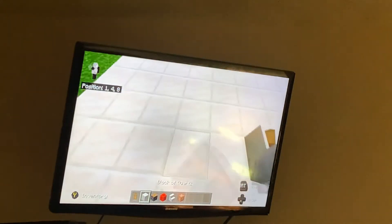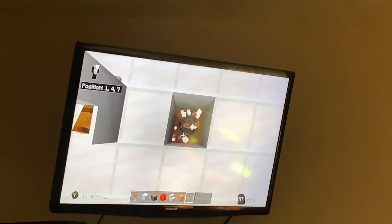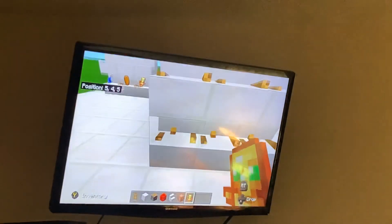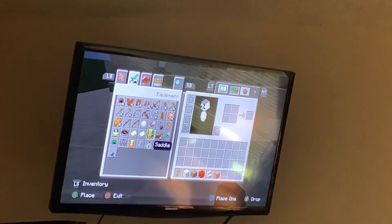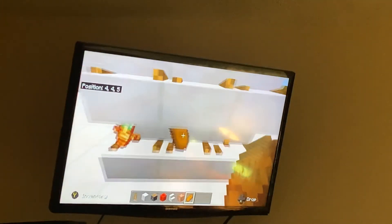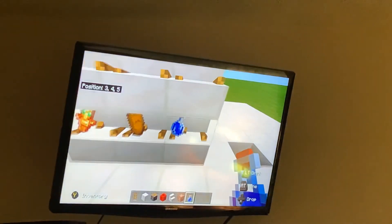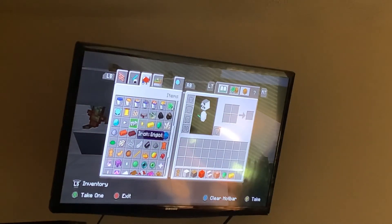Next you're gonna want to use your command block. Hide it anywhere you'd like — I'm just gonna hide mine right here. First, choose any item you want to put on your shelf. Like I'll use one of these, I'll use that, and I'll use some bread, a bottle, and that, that, and that.